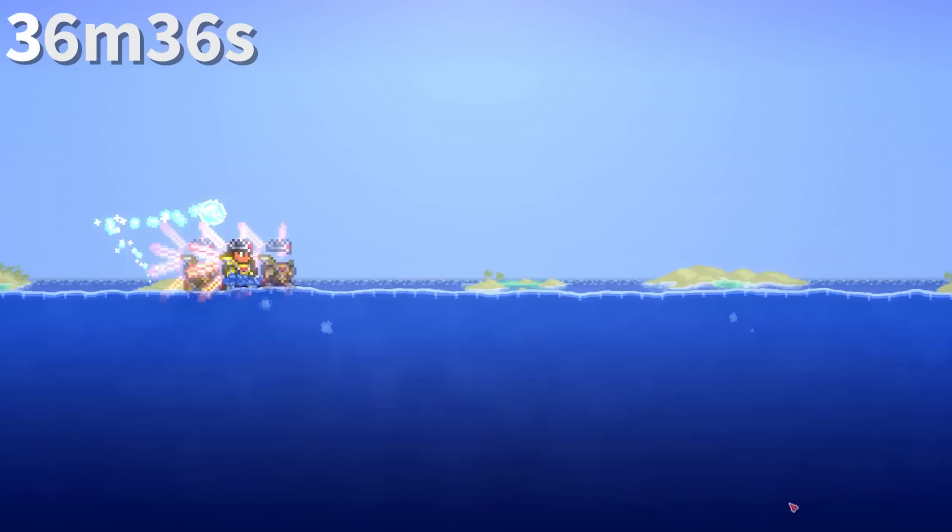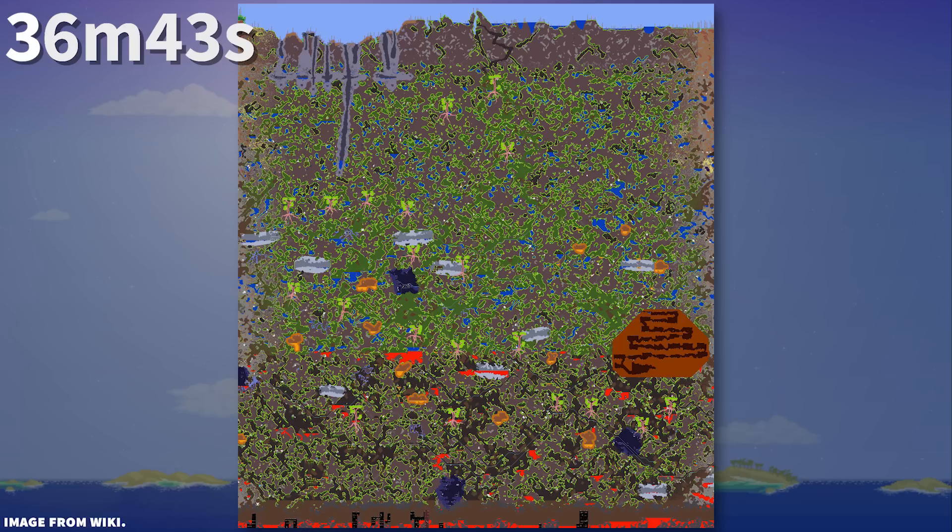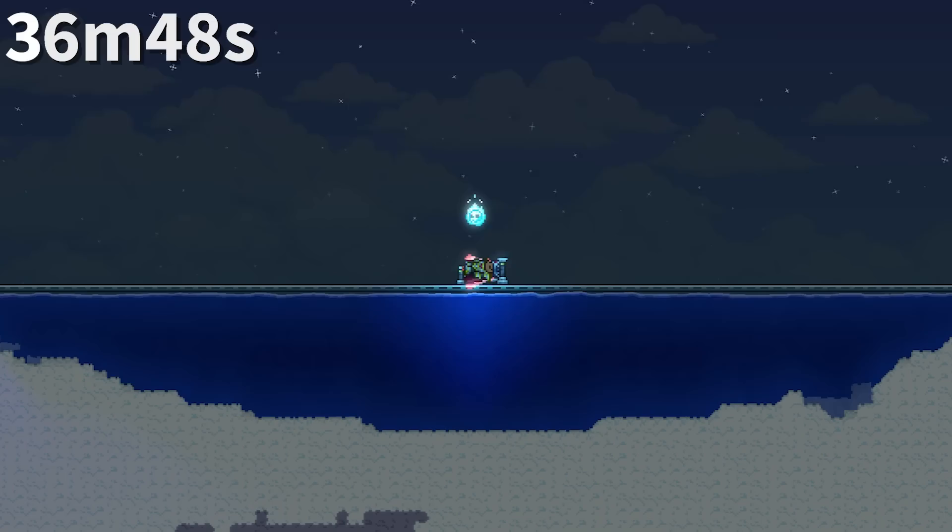Flippers do not just allow you to swim, but also grant a hidden 10% movement speed bonus in liquid. Of course, the flipper potion is still better as it has an anti-slowdown buff. Prior to 1.4.1, the world gen algorithm did not try to generate the jungle away from the corruption, which could lead to getting screwed pretty hard in hard mode if you weren't lucky.